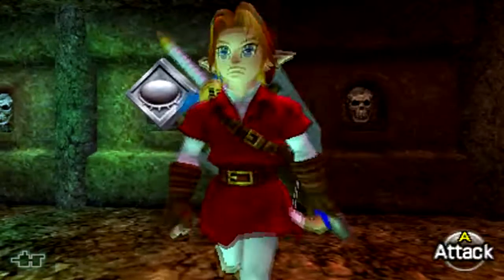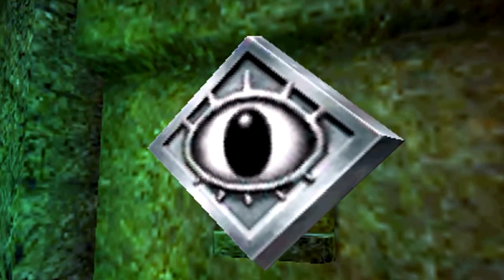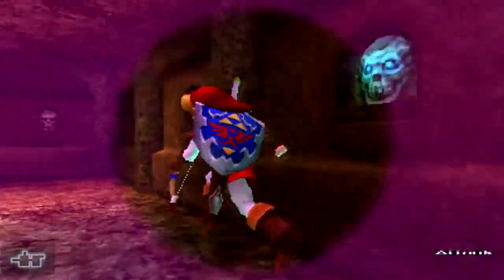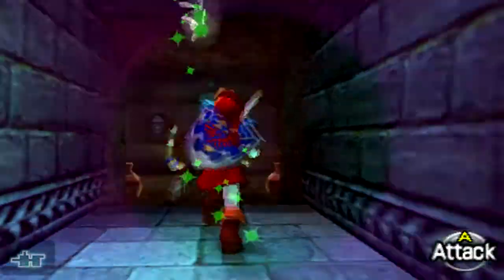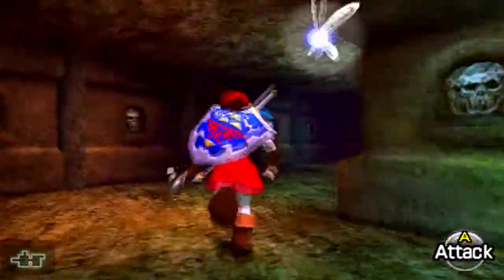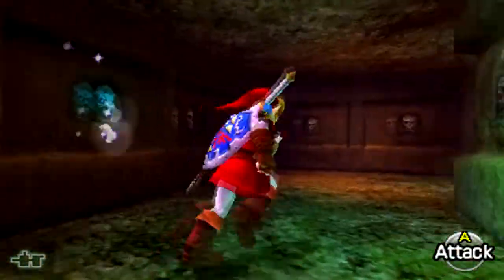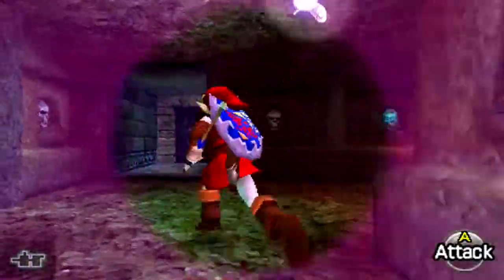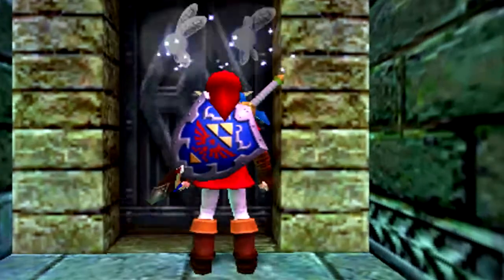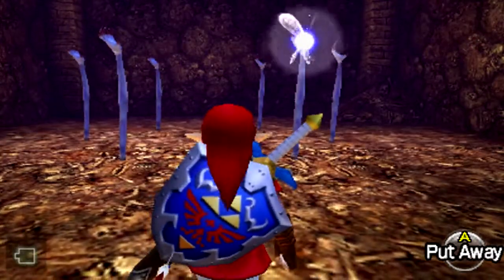This section is tough because there are eye things that constantly shoot fire at you and you can't shoot arrows at them to make them stop. What you do instead is find the one eye switch that doesn't shoot fire and shoot it open — very mean dungeon design. Then you head to the other side to see what it did. I think it opened this door over here.